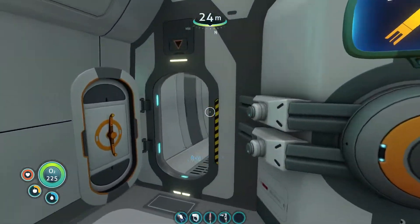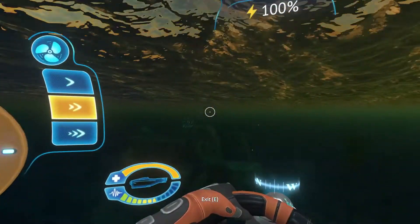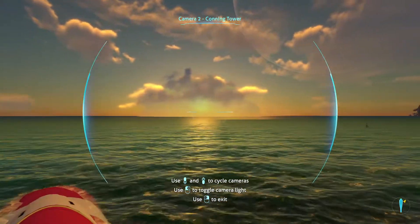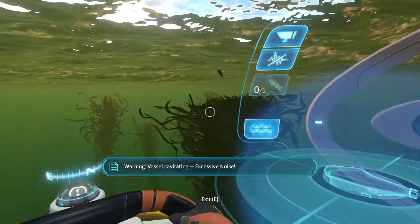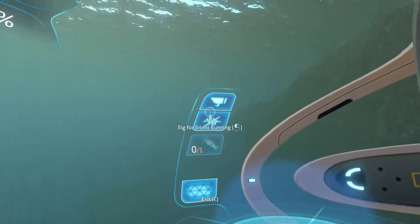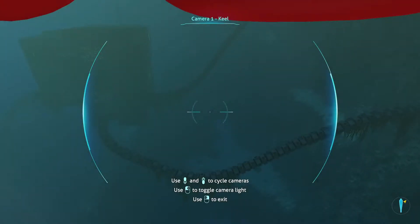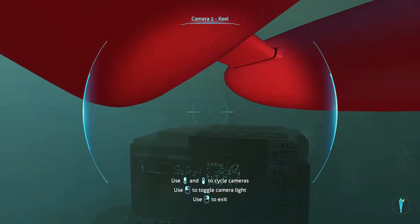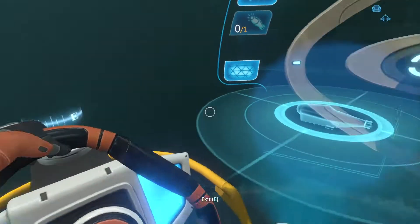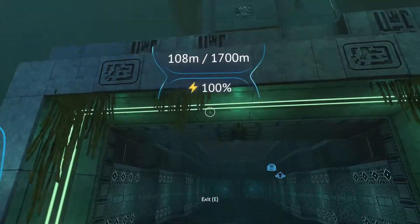Eventually I'll get the other three ion cells on the other side so we can have all six. We're ready to head to the portal, but I don't remember which direction the island is — I think it's over there, so I'll keep going that direction at full speed. I found the island! Now I just have to find where the base is. It looks like it's right here — there's an underwater entrance. I'm going to try and park the cyclops inside the facility.